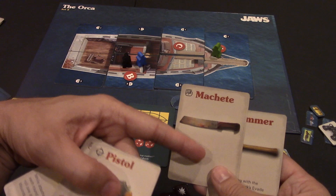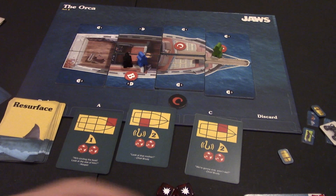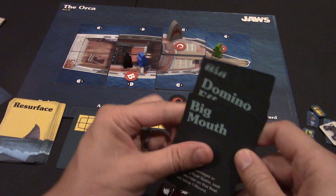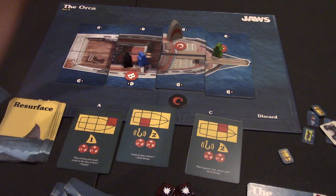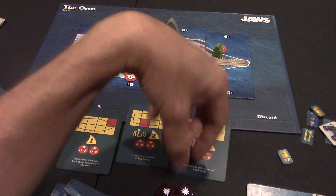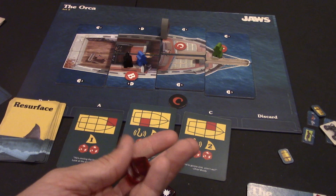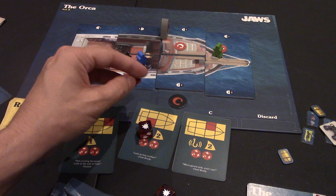Some weapons are permanent and do heavy damage — two dice plus an extra hit. Then Jaws reveals where he's coming — say, through C. If no one predicted C and they only have melee weapons, they can't fire on Jaws. Looking at the C resurface card, the shark can roll up to two dice — if the roll exceeds two, the boat is damaged; if it exceeds four, he tears up that whole section.